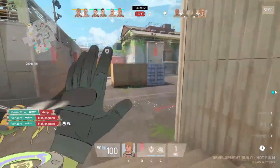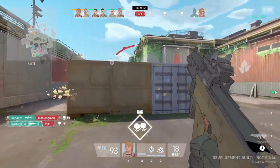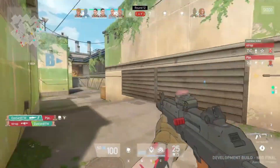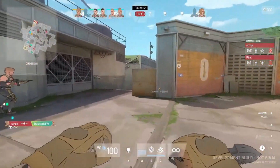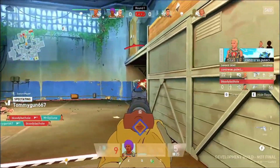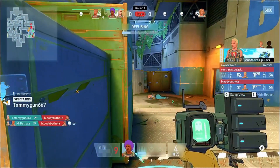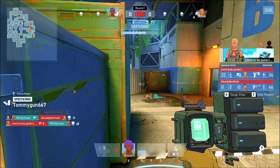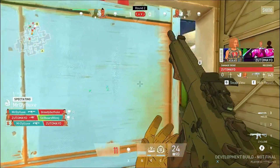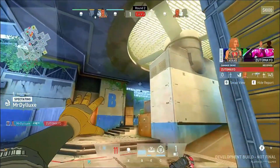The game also includes special areas on the map called fast recall zones. These zones speed up the Spectre's movement along the tether, but they are often monitored by enemies. Using these zones can be a double-edged sword — they offer quick mobility, but also increase the risk of being detected and ambushed. Switching between the main body and Spectre is seamless, happening almost instantly, but the main body remains stationary when the Spectre is in control, making it vulnerable to enemy attacks. This requires players to be constantly aware of their surroundings and think strategically about when to switch.